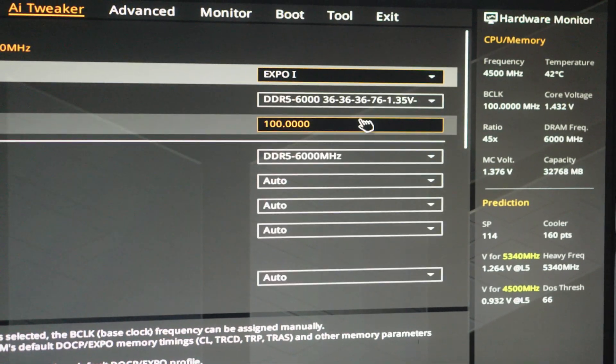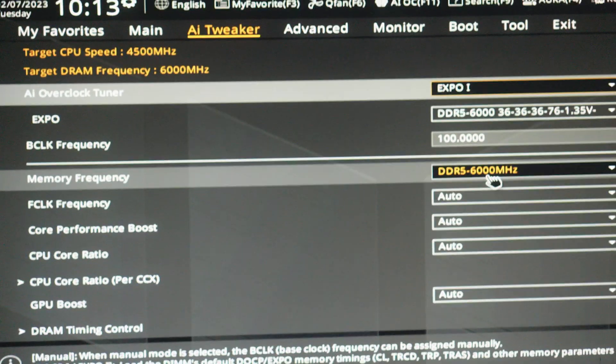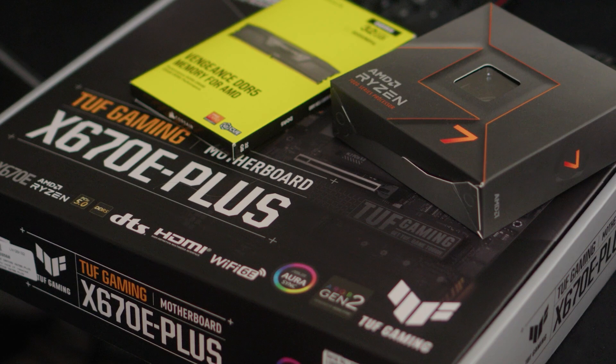For me I'm clicking on the AI Tweaker section — this would normally be set to Auto, but if I set it to EXPO One we've got ourselves a profile. It's the same with XMP, so it really is that simple and worth doing. Remember, every time your BIOS gets reset or you update your BIOS, this gets set back to a default profile which will not be the XMP or EXPO profile, so you'll be losing performance.